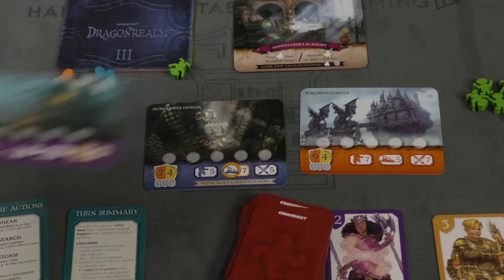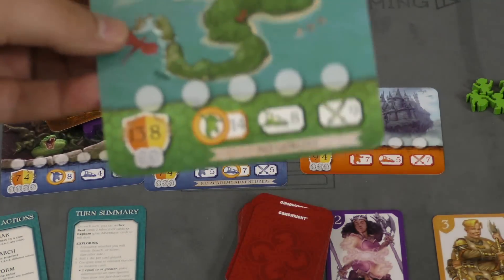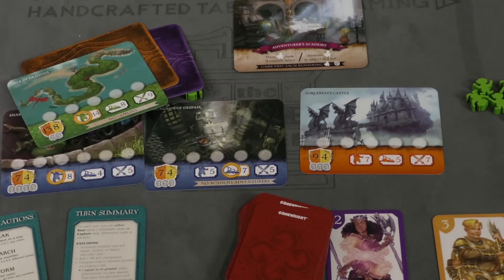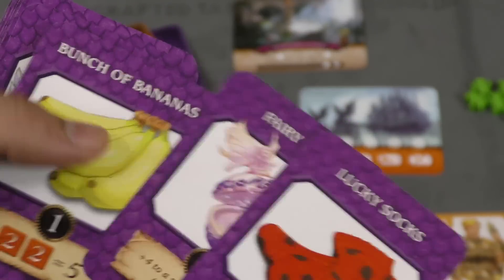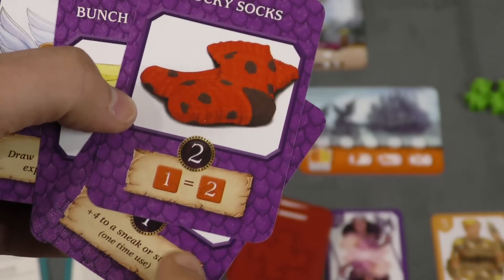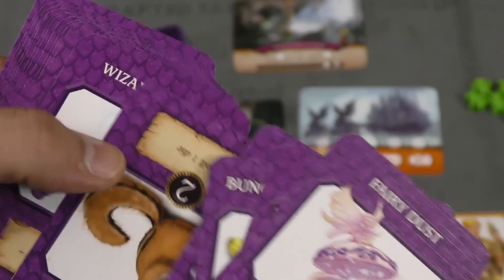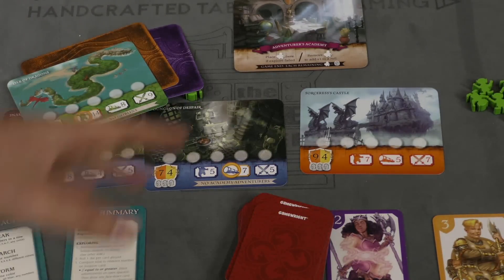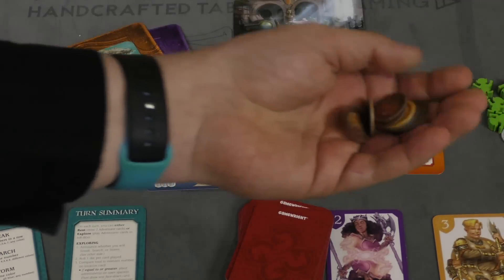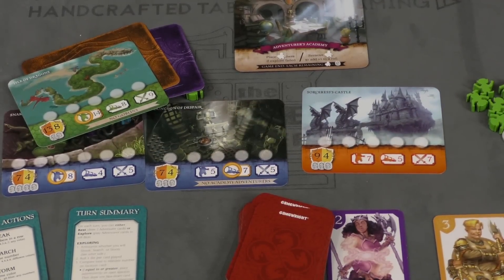You'll remove the completed location and put a new one out. When the final location — the dragon — has been defeated, the game ends. At the beginning of the game, each player gets some artifacts: you can take two level ones or one level two. Sometimes they give you a special ability — this one turns ones into twos, and it's a one-time use. Some artifacts give you points at the end of the game. You add those points plus your coins, and whoever has the most seals gets five extra coins. The player with the most total is the winner.